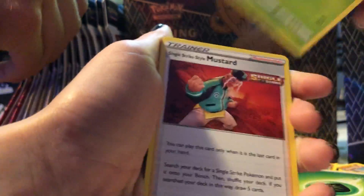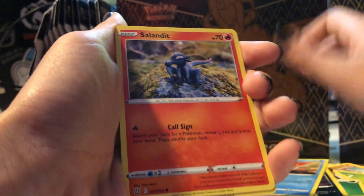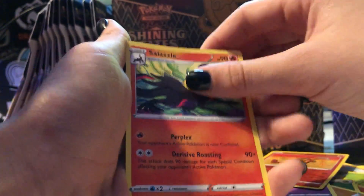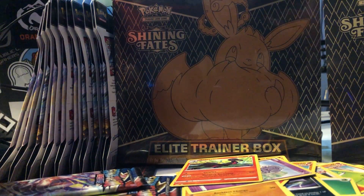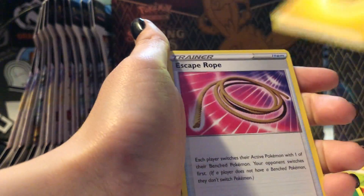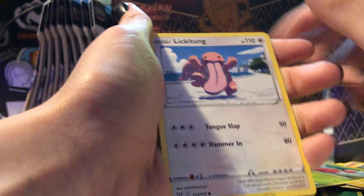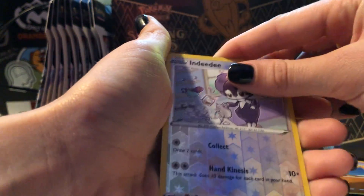Energy, Spewpa, Single Strike Style Mustard, Zubat, Gloom, Slowpoke, Corpish, Salazzle, Roly-Coly, Espurr, Heatmor — not holo. Energy, Energy, Escape Rope, Grumpig — that one's cool — Blioxys, Cherubi, Lickitung, Electabuzz, Espurr, Timber, and a Reverse Indeedee. That's cool.